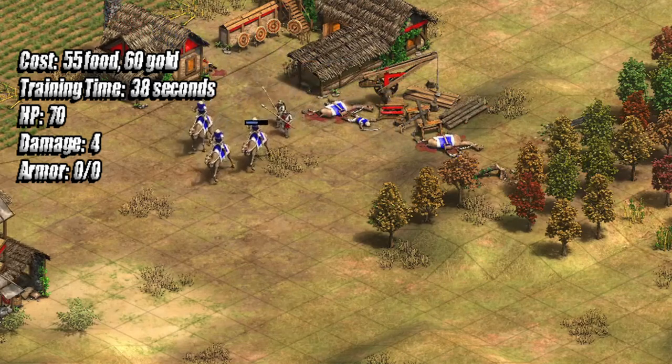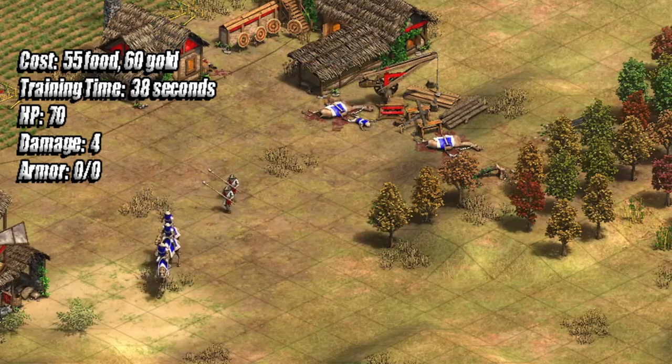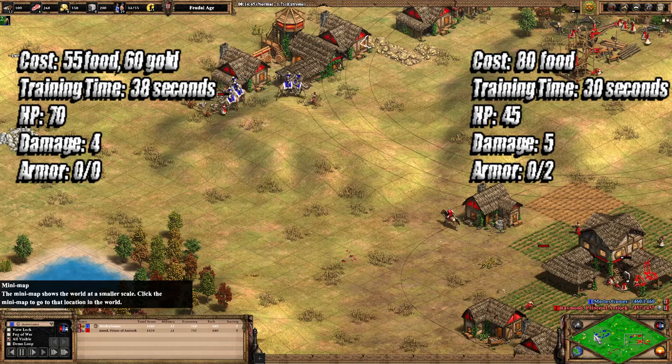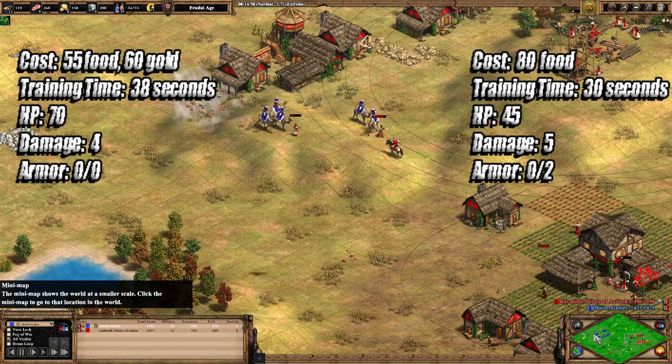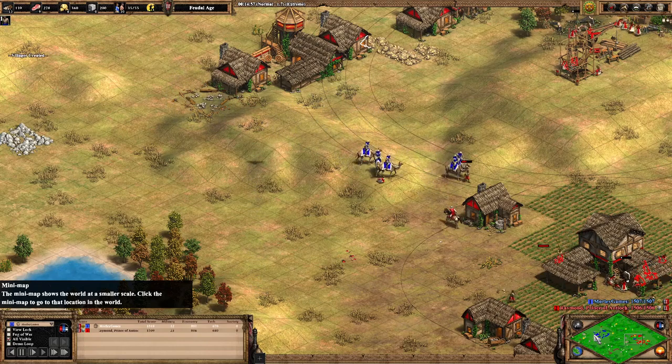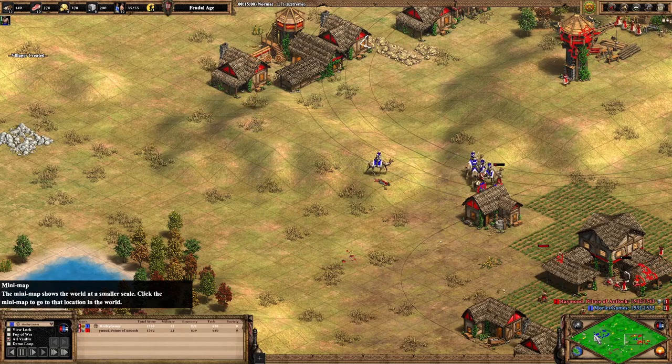The Camel Scout has 70 HP, 4 damage, and no armour at all. Comparing that to a normal Scout: the Scout costs 80 food, trains in 30 seconds, has 45 HP, 5 damage, and 2 pierce armour. So whilst the Camel Scout has more health, it has less damage, less armour, costs more, and trains in 8 seconds more.